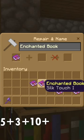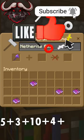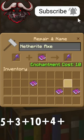Then combine Mending with Silk Touch for a cost of 4 XP. And finally, combine your axe with the book you just made for a total of 10 XP.